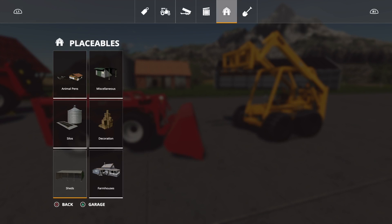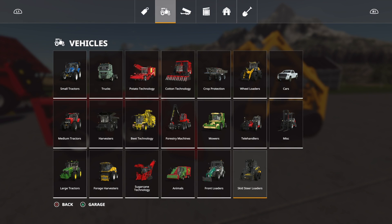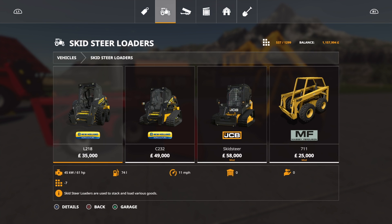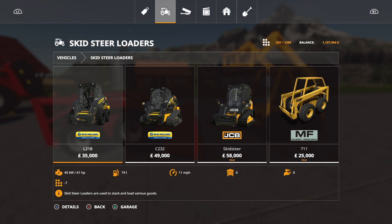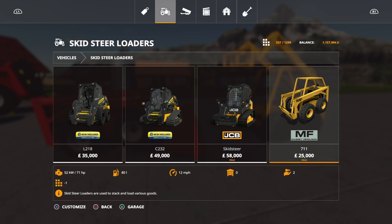Let's have a look in store. This is under Skid Steer Loaders. Scroll across to the Massey Ferguson 711 — this will use up eight slots, and all of the attachments are three slots each for the first one of each. $25,000 to buy. Even the New Holland L218 is $35,000, so it's another 10 grand cheaper. Pretty good.